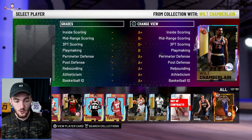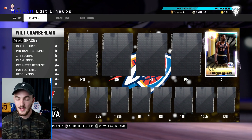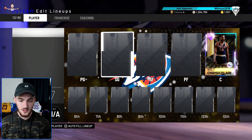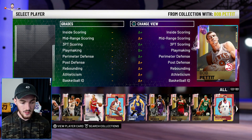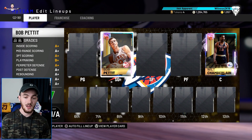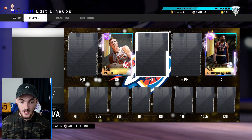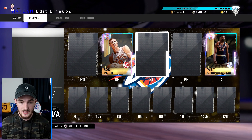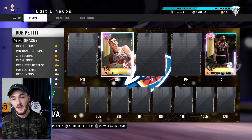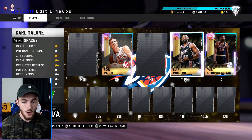We're going to throw in the opals first. I've got three galaxy opals — the big fella, Wilt Chamberlain, as my center. We're going to put the new galaxy opal Bob Pettit at the shooting guard position — I think that's going to be really, really cheesy. Now it gets a little tricky because I do have Karl Malone and Kevin Durant.